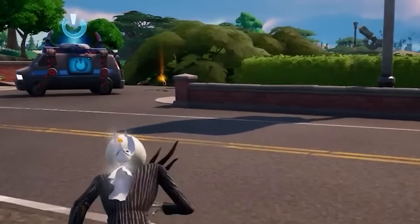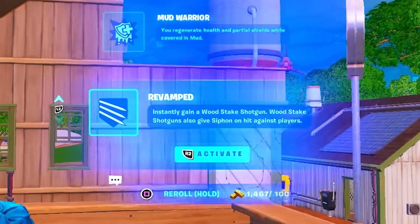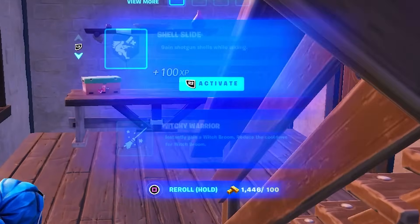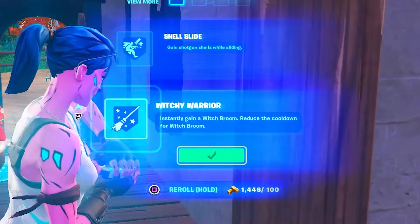They have added two new augments in-game: Revamp, which instantly gains you a Woodstake Shotgun and also grants you Siphon upon hitting opponents with that weapon, alongside the new Witchy Warrior Augment that instantly gains a Witch Broom and reduces the cooldown for that broom.